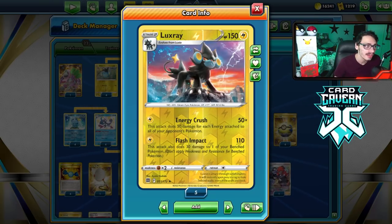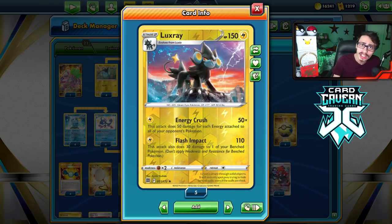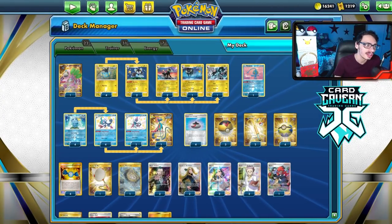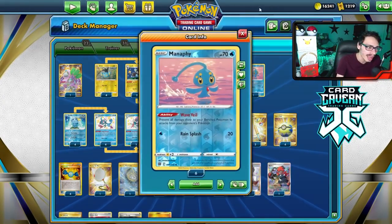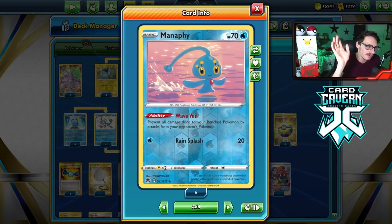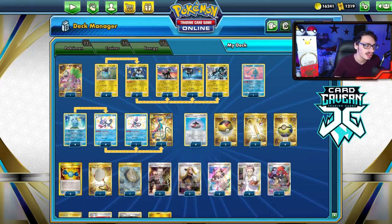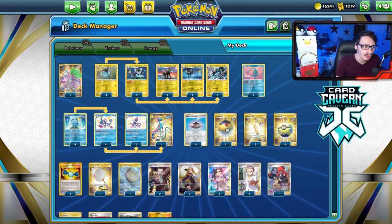If your opponent even puts five energy in play, that's 250 damage. With a Choice Belt, that is 280, which can one-shot Arceus V-Star. There's a lot of really cool things you can do with this deck. After playing it in today's video, it was actually pretty sick. I'm playing Manaphy because I keep getting paired against Urshifu. And Jolteon, obviously. But this deck is really cool and honestly pretty strong as a Stage 2 deck. You definitely don't want to mess with Luxray.